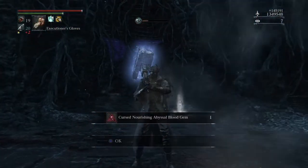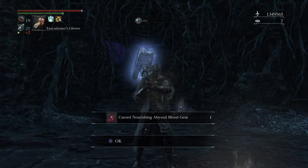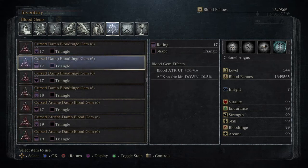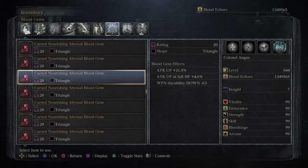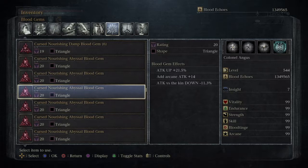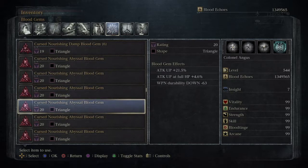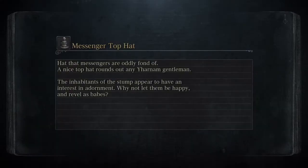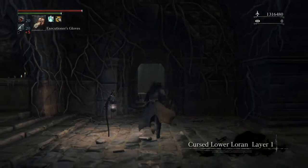There you have it — a cursed nourishing abyssal blood gem of the triangle variety. The nourishing gems that Amygdala gives you have a higher attack up: these are all attack up 21.5%, that's an extra 2% you get from Amygdala. The secondary stats are really good: attack up at full HP, attack up near death, and the add arcane plus 15, which is the one I prefer.